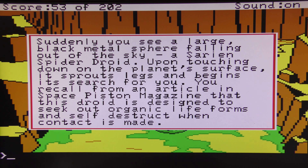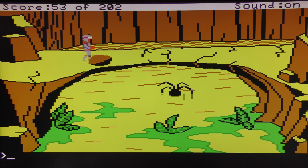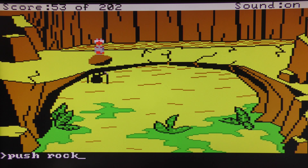I was waiting around for this spider droid for ages and just rambling on, so rather than ramble on forever I've now jumped to the point where the droid is on the screen. The spider droid is kind of wandering around and the obvious choice here is to push the rock onto the spider droid as he wanders underneath. This is one way of solving this puzzle — there are two other ways as well.